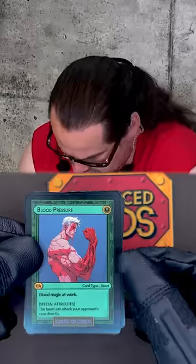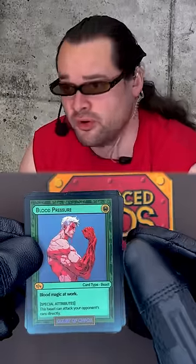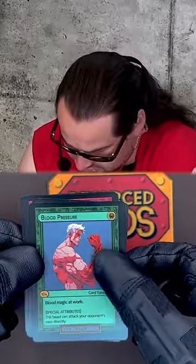First up we have Blood Pressure. This is a wood-type beast. It's a 1-4. Not very strong, but if you're able to get its points up, its special ability can be really deadly.